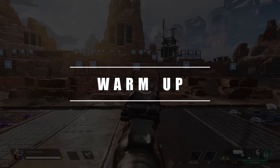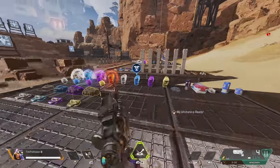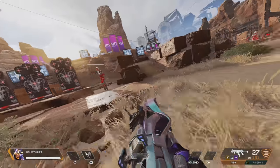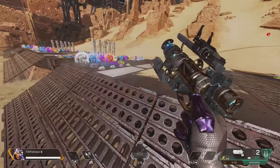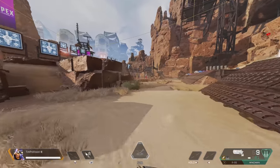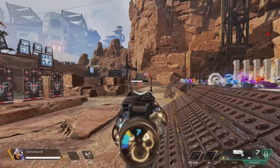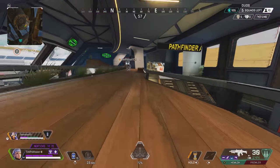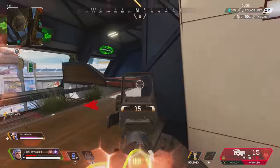Tip sixteen: use the firing range as part of your daily playing routine. A quick two to five minutes before every play session is very beneficial — you'll warm up without worrying about enemies and learn weapons you're uncomfortable with. Don't spend too long there though, as in-game playtime is always superior. When warming up, practice without barrel stabilizers; mastering weapons this way makes it easier when you do get attachments. Try a mix of tap firing and spraying at various ranges.